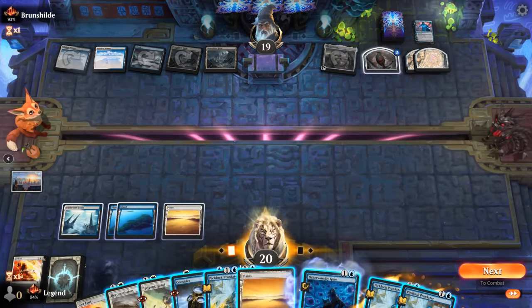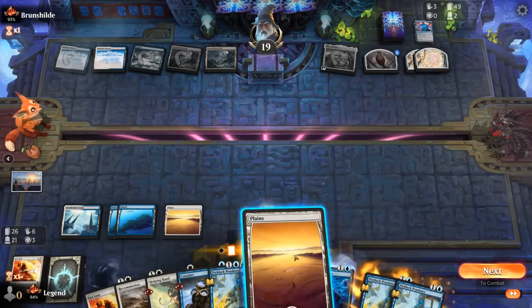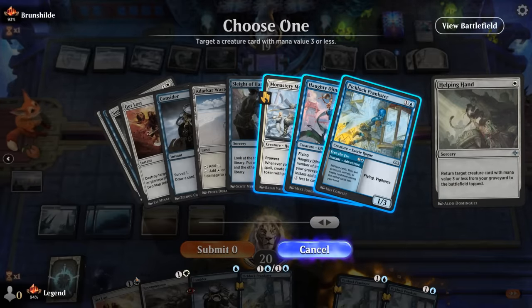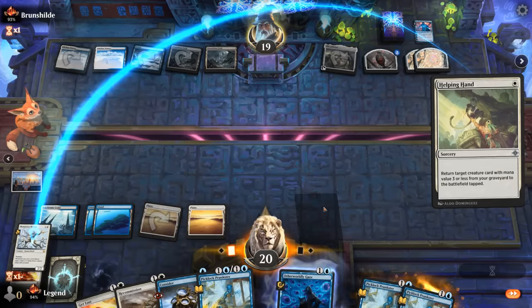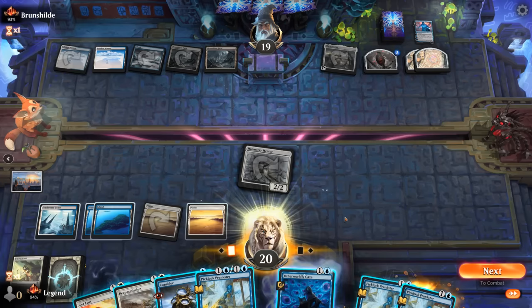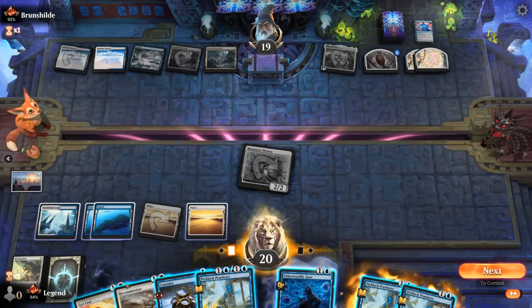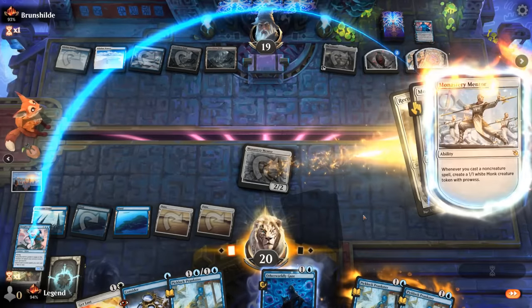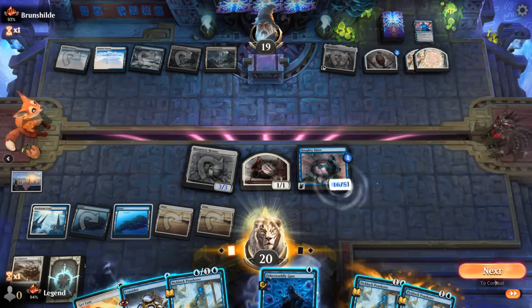Step one — Helping Hand. We're deciding between Mentor and Haughty Djinn: go for Mentor first for more monk tokens, or Haughty Djinn and then Recommission the Mentor? If we go Mentor first it costs more mana but nets more monk tokens, though that means overextending into another sweeper. The close call leads us to Recommission Haughty Djinn and pass with instants available — making for one deadly Haughty Djinn.